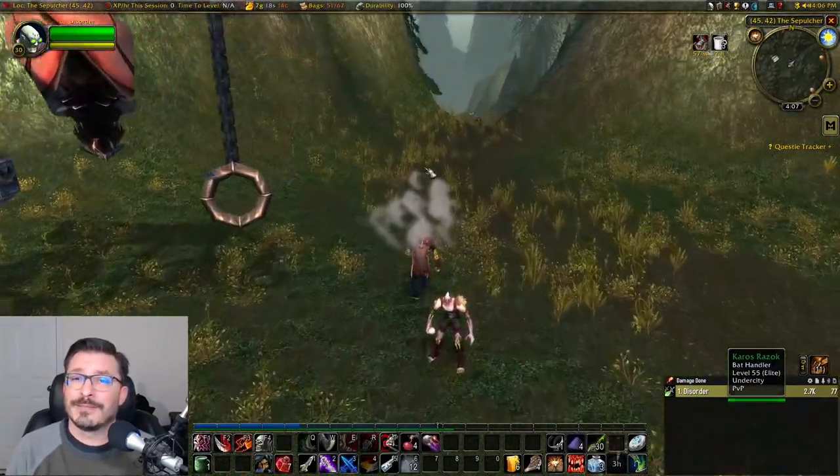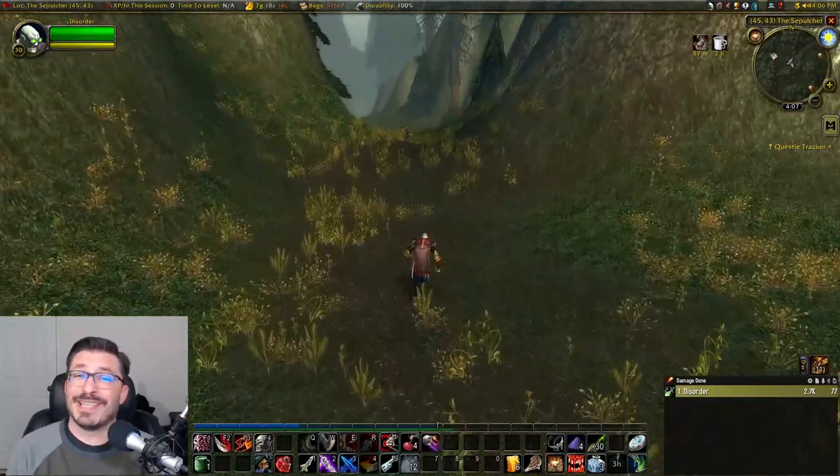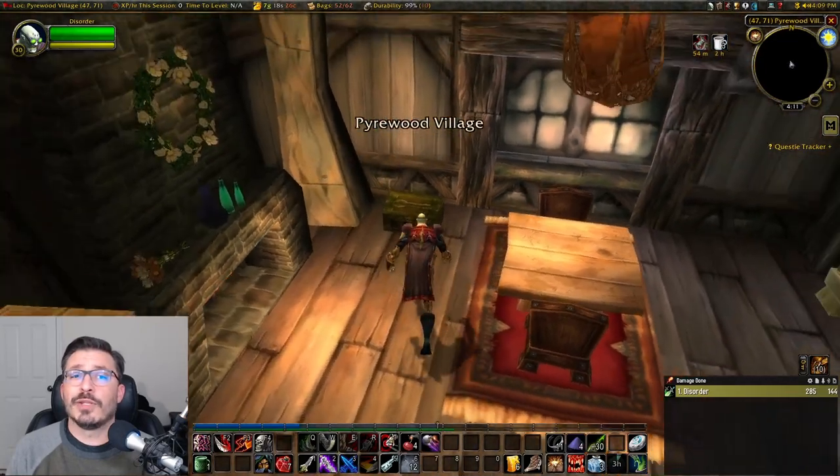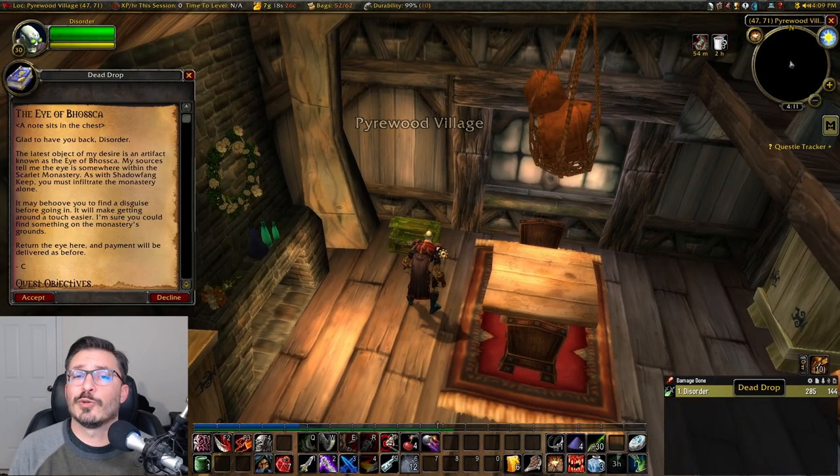If you're Alliance, unfortunately South Shore is your only option. Once you're at the cabin, open the chest and find a note asking you to retrieve an artifact known as the Eye of Boshia, which is inside the Scarlet Monastery. It also tells you to get a disguise before going in, so accepting this quest is what actually starts the quest chain.